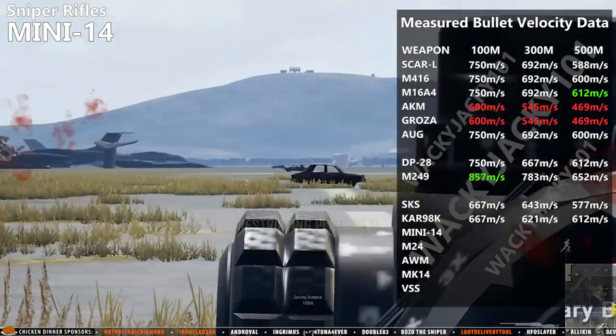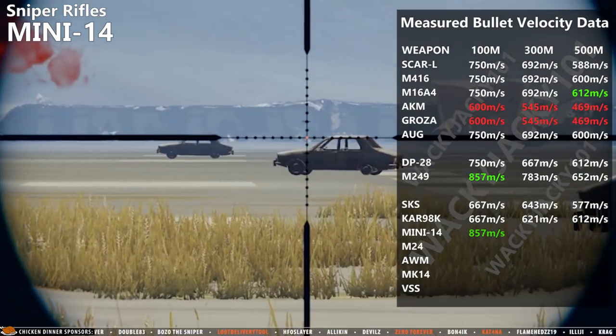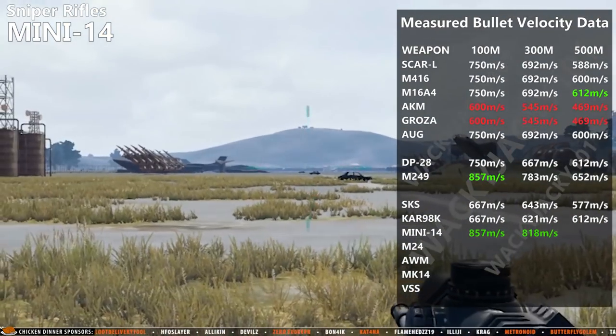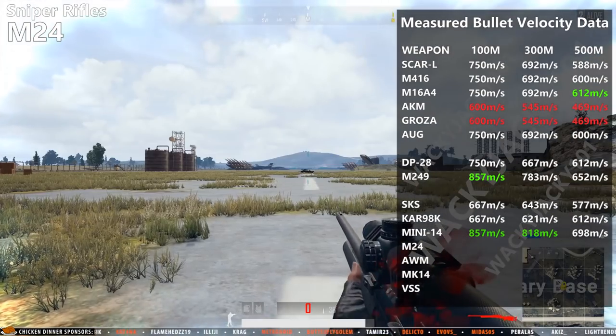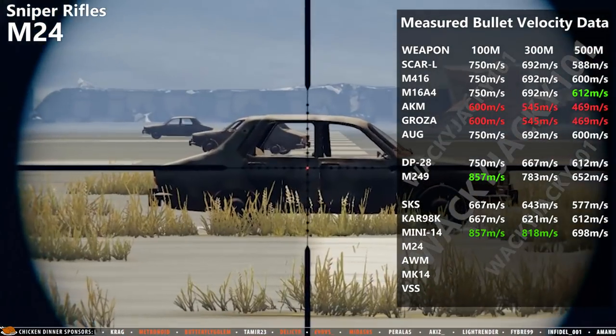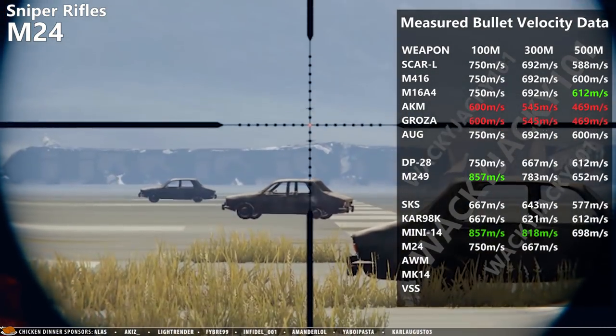The Mini-14 is just so fast — it is the fastest non-airdrop weapon and the second fastest weapon in the game. The M24 is faster than the Kar98 but loses more speed over range because of its higher initial bullet velocity.